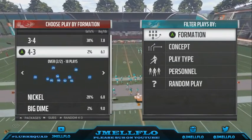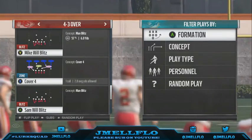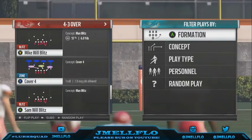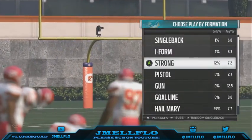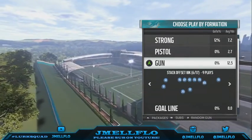Yo, what's good YouTube, your boy Jmail Flow bringing y'all another Madden 17 extremely fast edge blitz. It's similar to the pinch buck out the three-four bear, but this is called the Mike Wheel Blitz. Make sure you got your faster linebackers blitzing, and be sure to like, comment, and subscribe on this video.